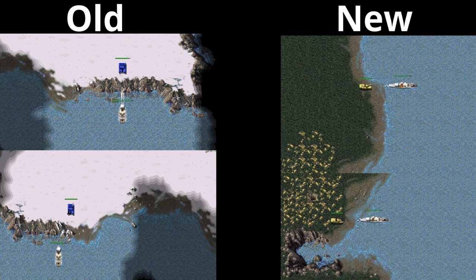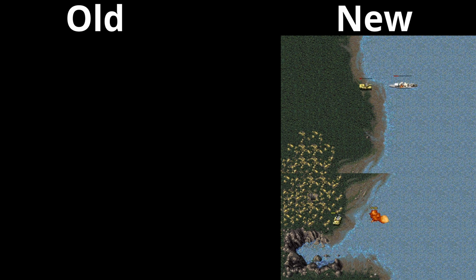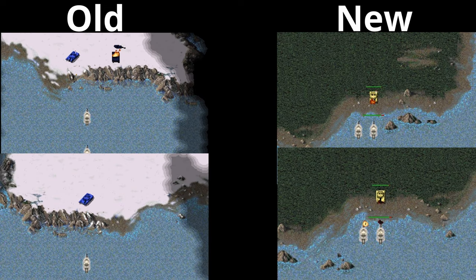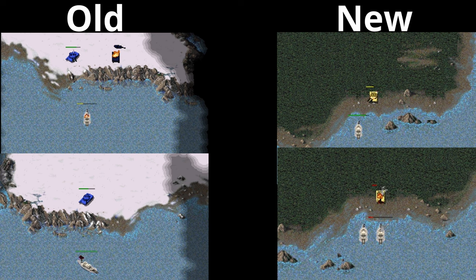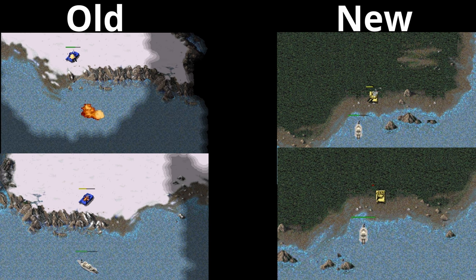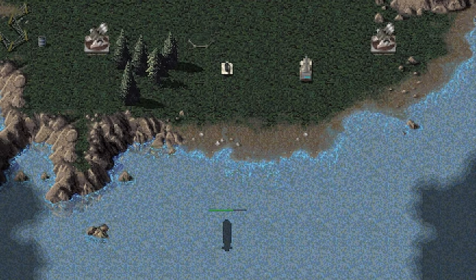The first change is that ships and subs now have a new armor type called steel. This makes ships a little more durable to certain units — mainly tanks, which were their biggest downfall. Without steel, heavy tanks and medium tanks pretty much wrecked every ship. Destroyers can still comfortably sit outside tank range, but if a ship is idle, artillery or a V2 will absolutely destroy them, so you're gonna want to micro and move often.